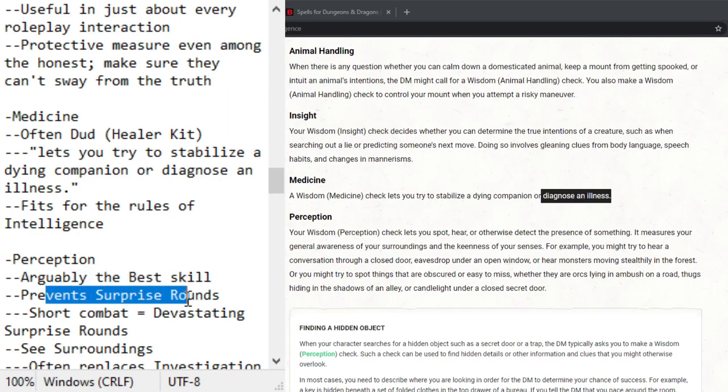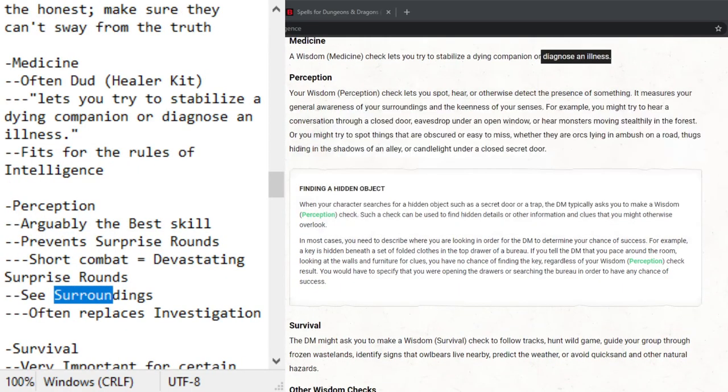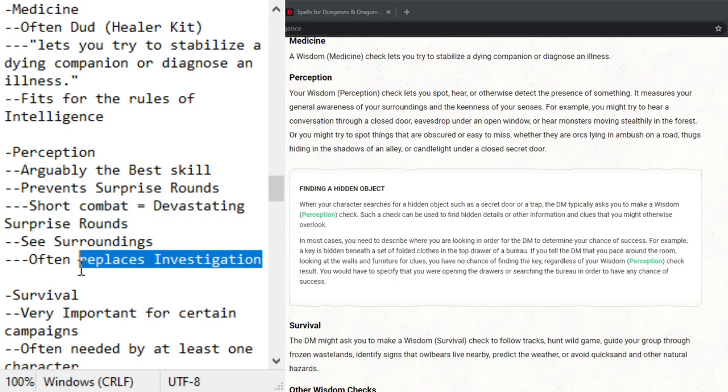Now perception — arguably the best skill in the game. It prevents surprise rounds. Consider how short combat is — average combats might be around three rounds. Preventing a surprise round means the enemy does not get to attack you for one entire round, and you get one additional round of power output. That is very potent. Perception also allows you to see your surroundings, and finding a hidden object — which was supposed to be defined as an investigation check — is typically a DM perception check. Perception does everything investigation doesn't.